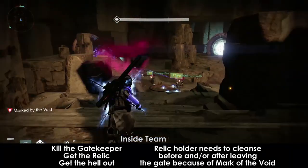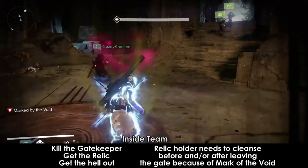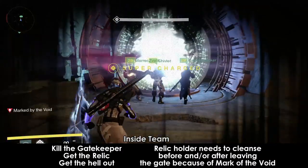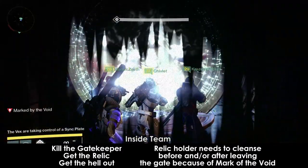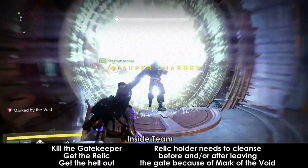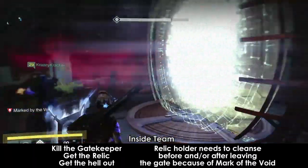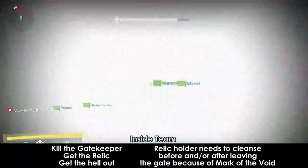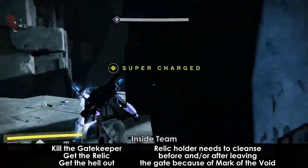Everyone's screen will slowly turn black, so the relic holder needs to cleanse. The cleanse will be on full cooldown when you first pick up the relic, so you'll need to wait. Cleanse inside, then cleanse outside of the gate. The relic holder should be the last person out of the gate just in case someone doesn't make it through, because the gate closes very shortly after the relic comes through and anyone left inside will be stuck for the remainder of the fight. Be aware that if the relic holder ever dies, the relic needs to be picked up immediately, otherwise your entire team will die in about 5 seconds.